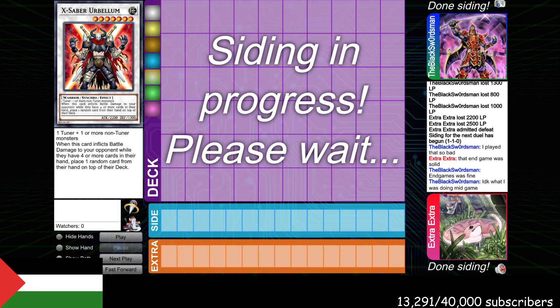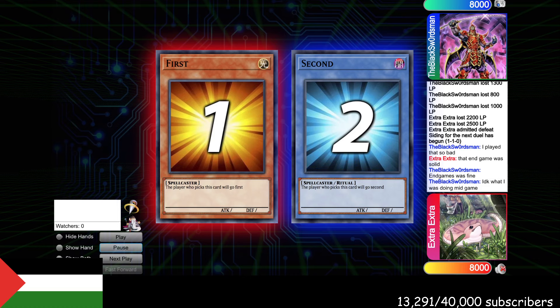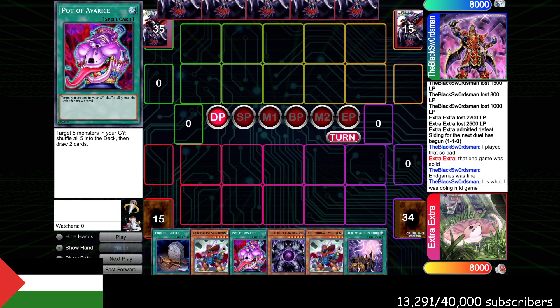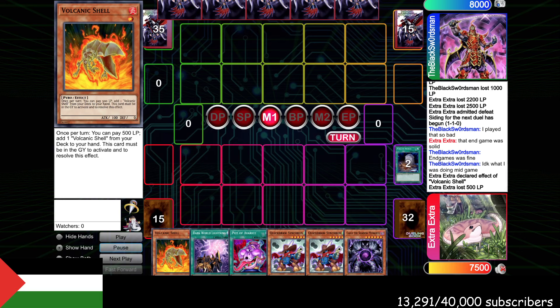Before Game 3, I changed up my sideboarding. I brought back in the Hamster and Raiko, cut the Silva, cut one Dark World Lightning. I brought in a second Book of Moon to try and interrupt those powerful synchro plays. I brought the Charge back in to try and see Dandy and Shell as early as possible, but I'm not sure if this is the correct way to side. This game, our hand is a little bit clunky — we have Double Quick Draw, we do have Foolish Burial. This is a type of limit testing: I'm not really sure if this is the correct line. This is our only Avarice, and we still opened Avarice Kaius, which is not ideal.